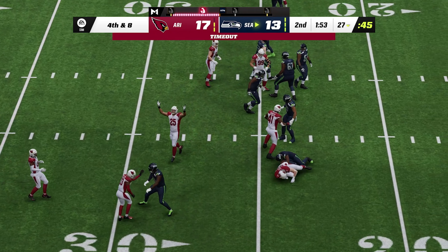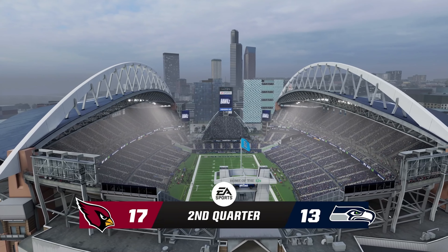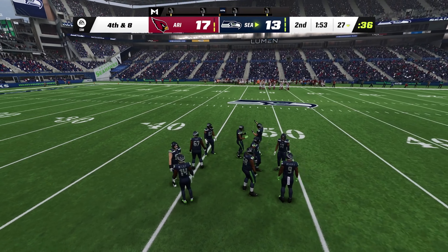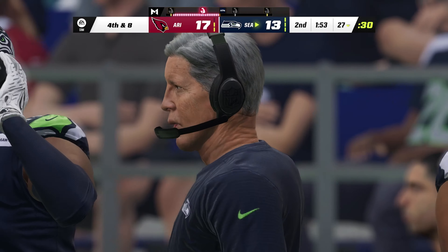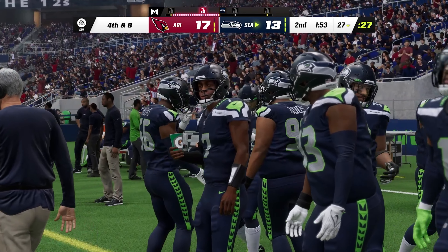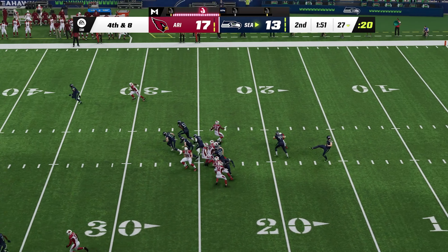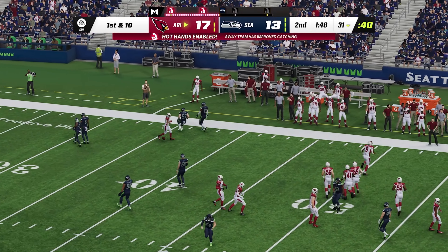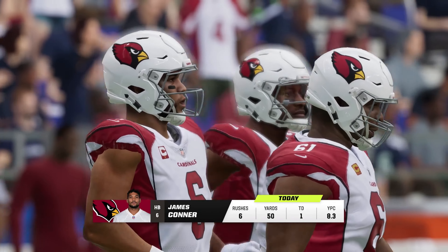On third and ten, here's Walker — and he'll be stopped at the 27-yard line, well short of the first down marker. A timeout called by the defense — their first, with two remaining before halftime. Here's Michael Dixon now to punt — a fair catch signaled for and taken successfully. They call it 38 yards on the punt, no return, and the Cards will take over first and ten.